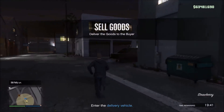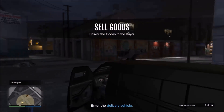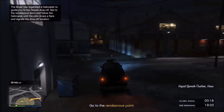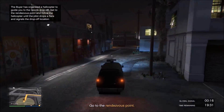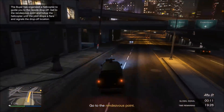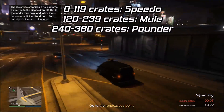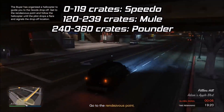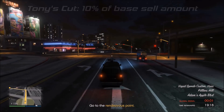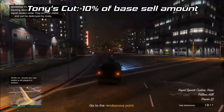The sell missions can be done entirely solo because you will always get one vehicle — either the Pounder Custom, the Mule Custom, or the Speedo Custom — depending on how many crates you're selling. The crate thresholds are: 0 to 119 crates gets you the Speedo, 120 to 239 crates gets the Mule, and 240 to 360 crates gets the Pounder.